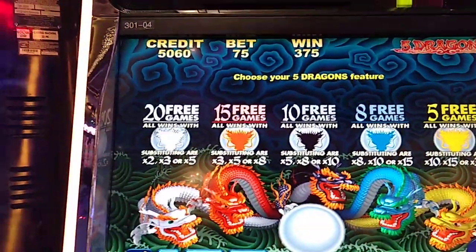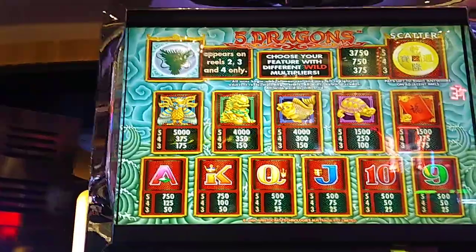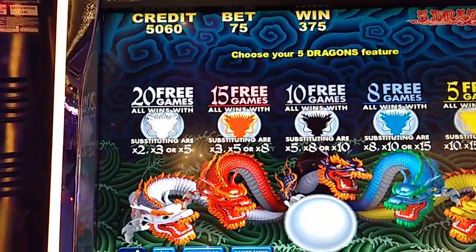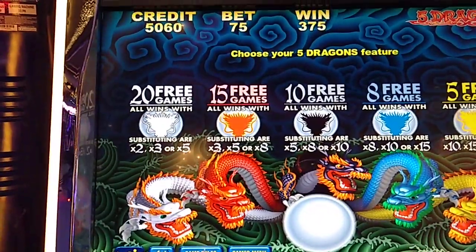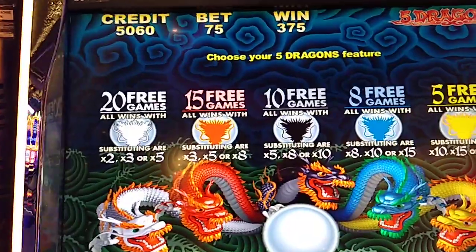Hey everybody, Lone Wolf Frick here and I'm playing the original Five Dragons machine. I started with $60 and so I fell down about $10. I did a little low rolling and I just hit a 3-coin bonus.